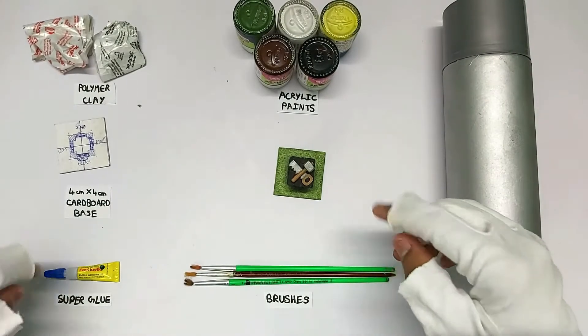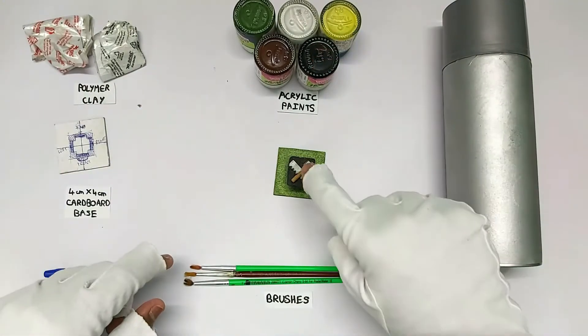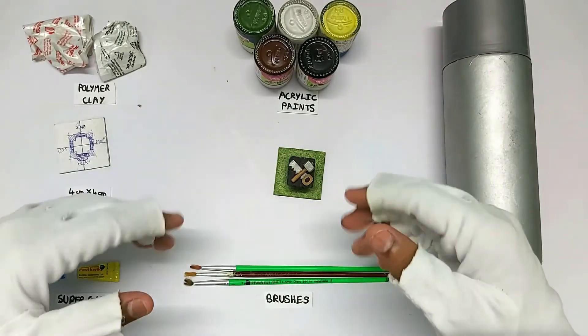The inside dimensions are 2 by 2, so that's 4 centimeters square. Super glue is for reinforcing. Brushes and paint are to make it look good, and spray paint is specifically for the tools on top to give them a silver finish.